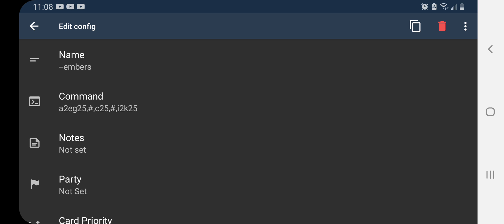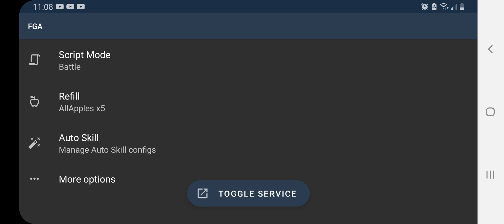Go back, and it won't let me record if I show you an example, so I'll just tell you what to do from here. Tap on Toggle Services and you should see a little play button somewhere on your screen. Once you turn that on, exit out of here, open up your game, and go to the node that you're going to farm. Once it's on the screen where you select your support, hit the play button and it should start doing everything on its own. Pretty much that's how you do it — it's real easy to set up.